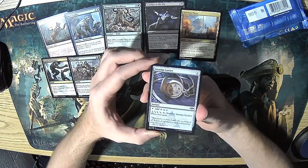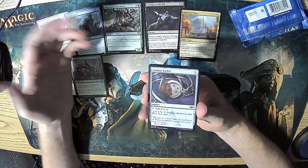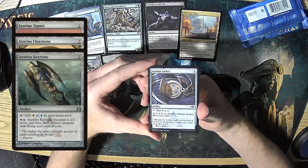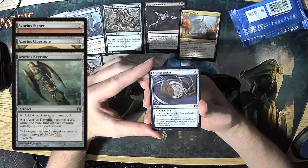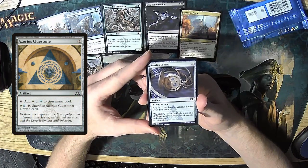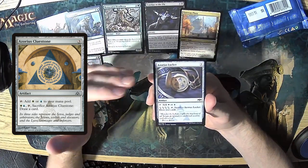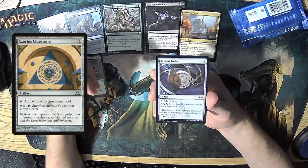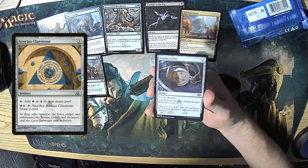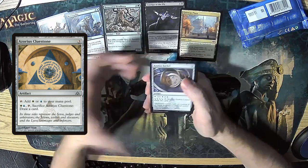Azorius Locket — it's a mana stone that taps for white or blue. Ravnica has a long tradition of having a mana rock for each guild, and the lockets are pretty good ones. They're a bit better than the clue stones because it draws you two cards instead of one, which is a big difference. Early in the game this ramps you, and then late in the game you can trade it in to get back not just the one card you put into it, but an additional card as well. So these were a lot better than the clue stones — just decent.